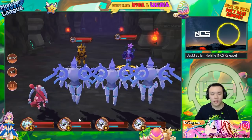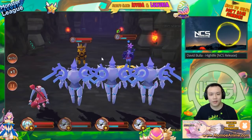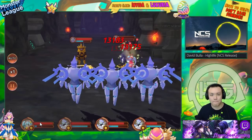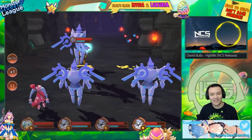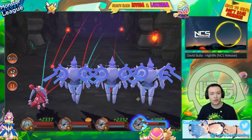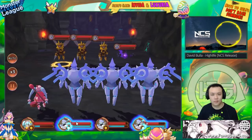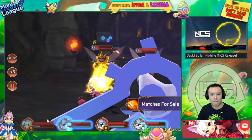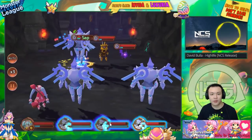Now I'm going to see if I can put some Saps on a target. Alright, that's one Sap — let's see how much each hit does with one Sap on. It looks like it's about 30% more damage. If it's 30% more per Sap, it could actually be really, really strong. That last hit was like 14k.